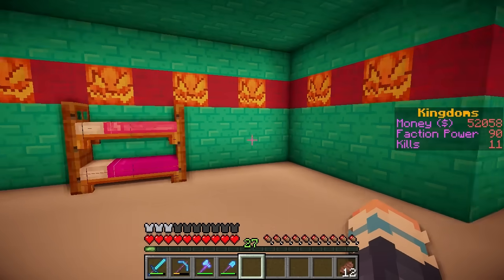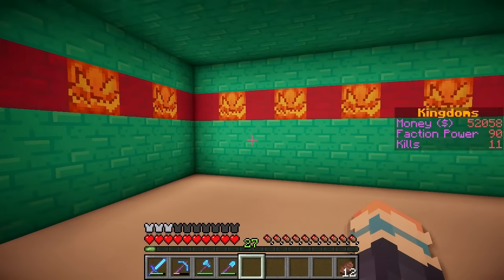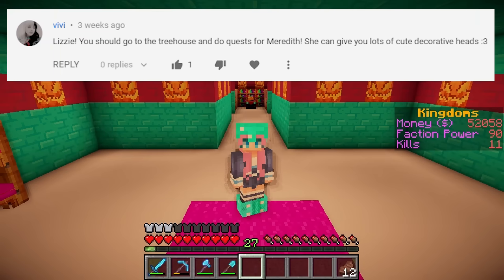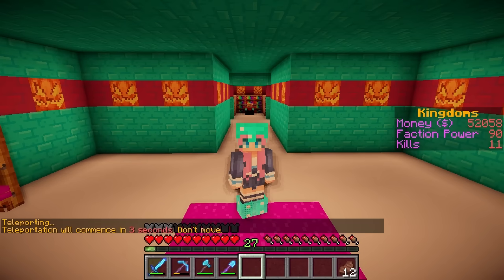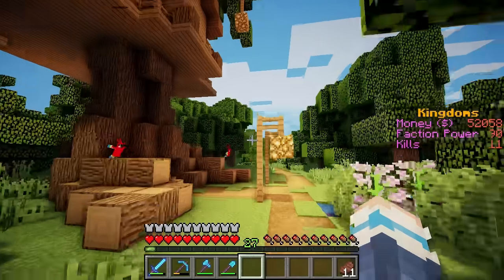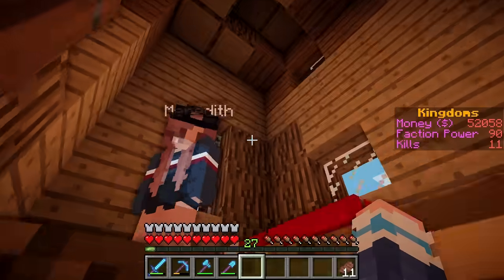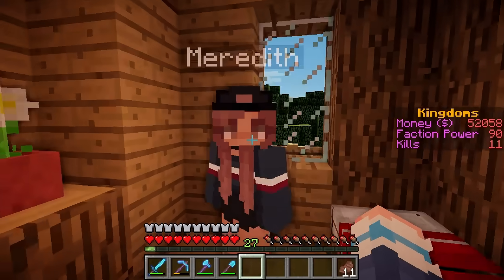Next I would like to get some heads to decorate this place. Apparently the best place to get heads is from doing the animal taming quests from Meredith, so we're going to pay her a little visit. She's got little parrot guards! Oh, hello Meredith! I've come to do your quests.